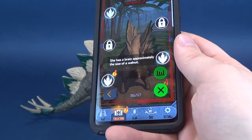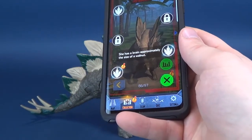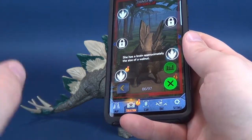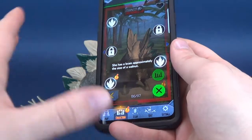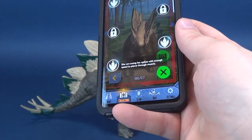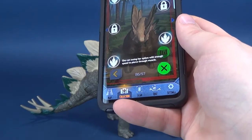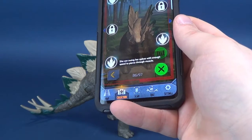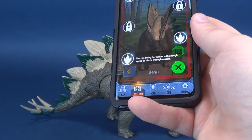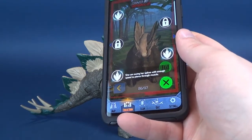Pressing the next button, we learn she has a brain approximately the size of a walnut. And last but certainly not least, she can swing her spikes with enough speed to pierce through muscle — that's probably talking dinosaur muscle. You can imagine even the strongest bodybuilders would fare not that well against the spike force of the mighty Stegosaurus.